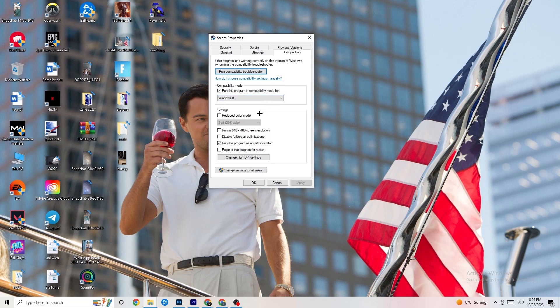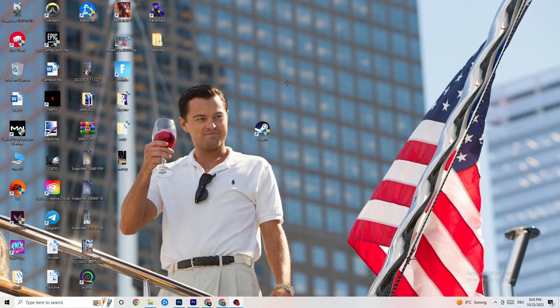Next, disable 'Reduce color mode', disable 'Run in 640x480 screen resolution', disable 'Disable full screen optimizations', and enable 'Run this program as an administrator'. Hit Apply and OK. Restart your PC — you'll see the administrator symbol on the shortcut. This should help reduce crashing issues every time you launch.